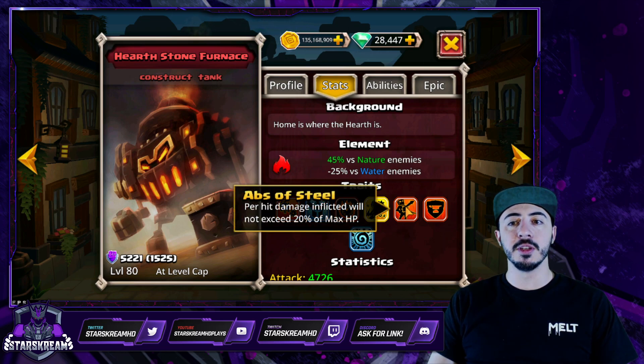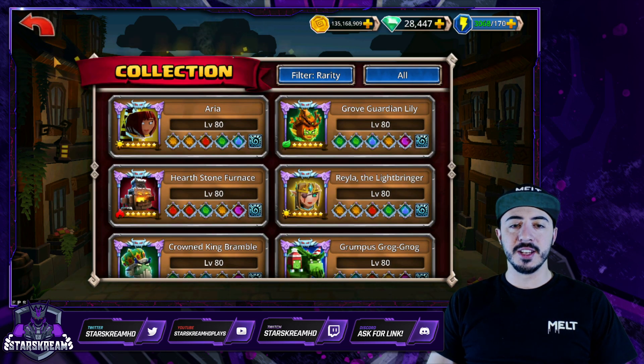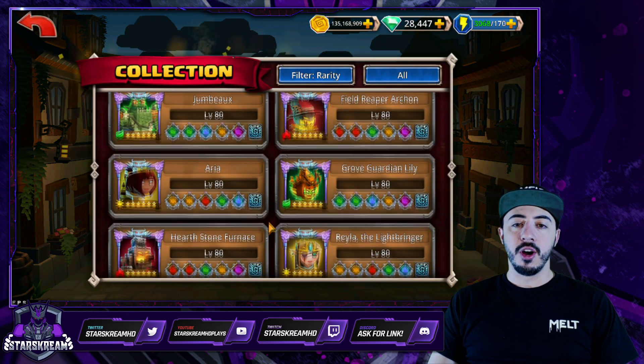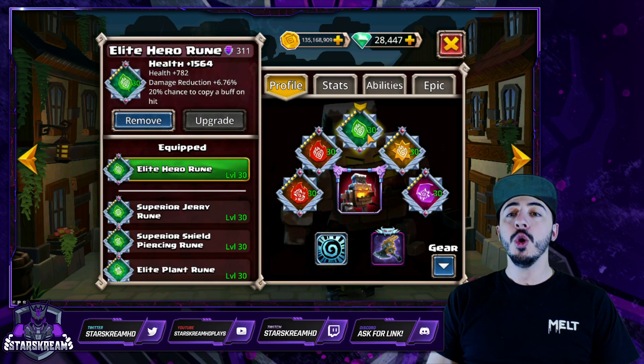With Abs of Steel, per-hit damage inflicted will not exceed 20% of max HP. So no matter what, he cannot take more than 20% of his maximum HP from a single hit, whether it be a special hit or a normal hit. Normally this helps him just kind of stay alive. But because of the three times health thing, and the fact that during this event all Constructs can be healed, that will allow us to put healer runes on our Furnace and allow him to use vampiric runes and stuff like that that he normally wouldn't be able to use.